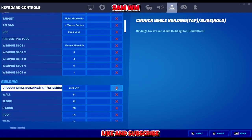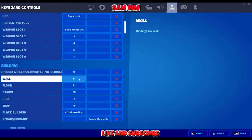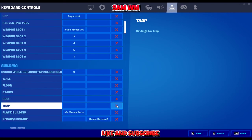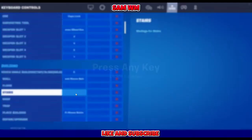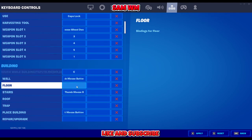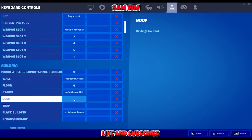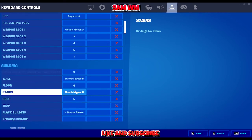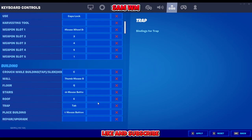Moving on to building. I'm using C for crouch. For wall and stairs, I put them on my mouse buttons — walls and stairs on the mouse. Floor I'm going to use Q, and roof I'm going to use E. So floor and roof are next to my movement keys, which is nice and close. For trap, I use Tab — it's next to the Q key for me.